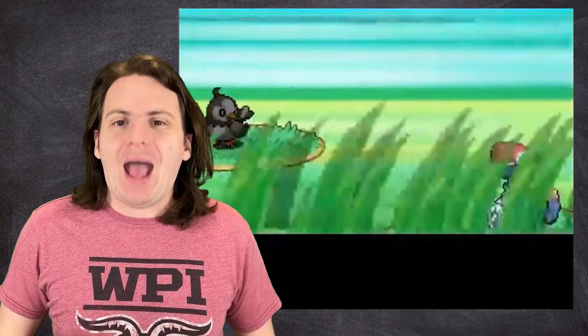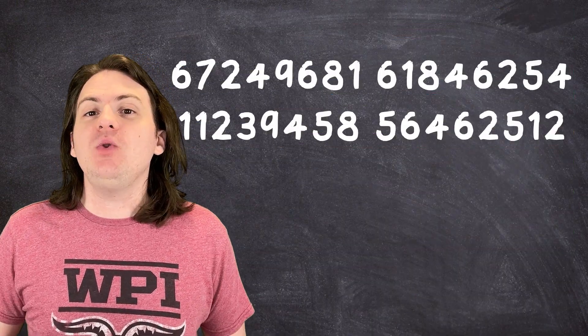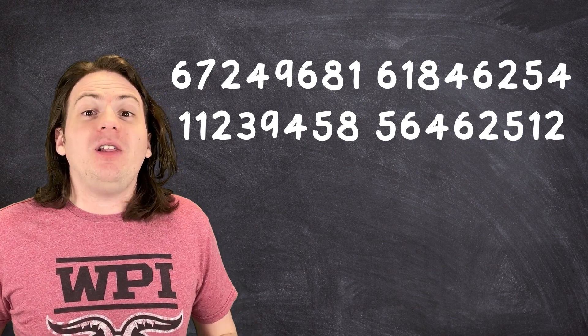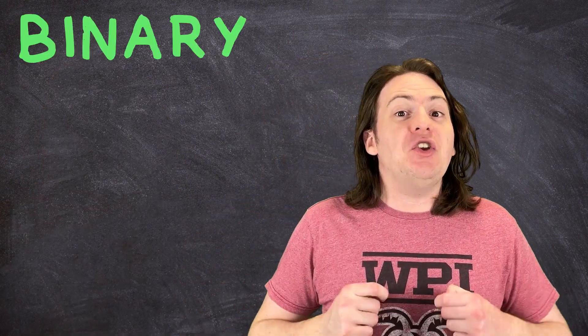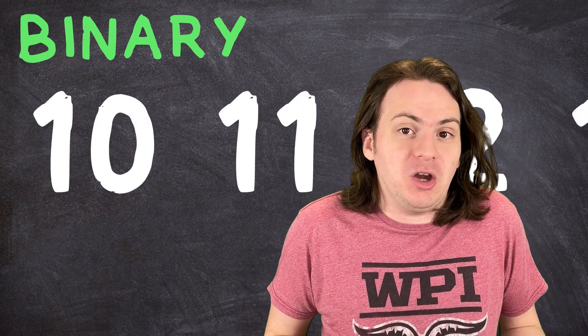The precise role and function of the personality value changes from game to game, but in essence, it's what makes this Rattata different from this Rattata. So how does it work? Whenever you encounter a Pokemon, the game will generate a random 32-digit number — except that number won't look like this, it'll look like this. You're not gonna need them today.